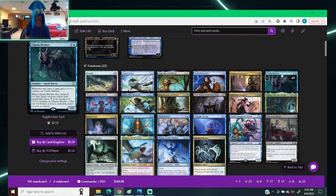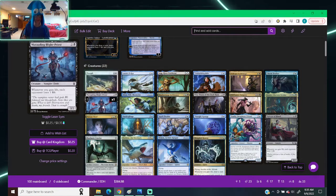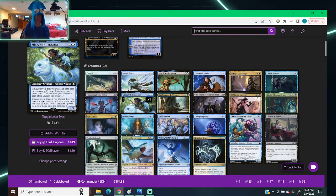Chasm Skulker — two colorless, one blue, squid horror, 1/1. Whenever you draw a card, put a +1/+1 counter on it, and whenever it dies, create X 1/1 blue squid creature tokens with islandwalk, where X is the number of +1/+1 counters on Chasm Skulker. I've played about seven or eight test games and just haven't been able to get it out, but I think it's a good card. Marauding Blood Priest — whenever you gain life, each opponent loses one. It's part of the chain of whenever you gain, they lose. Good value and combo potential.